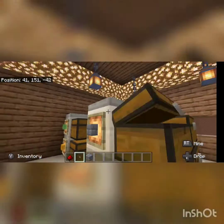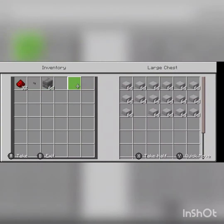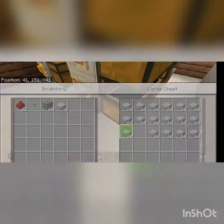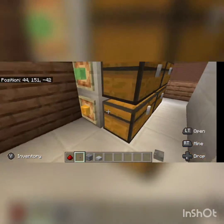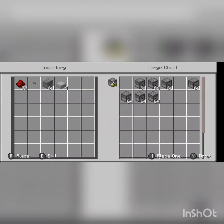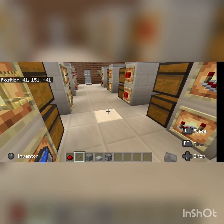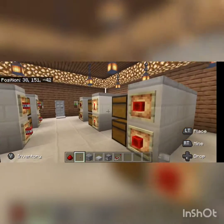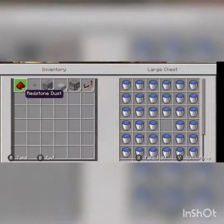You're going to need about a stack of building blocks of your choice — go ahead and have a full stack just to be safe. You're also going to need 3 slabs; I would suggest 4 though, because you're going to need 1 as a temporary block. After that you're also going to need 9 dispensers, 8 repeaters, and a water bucket of course.